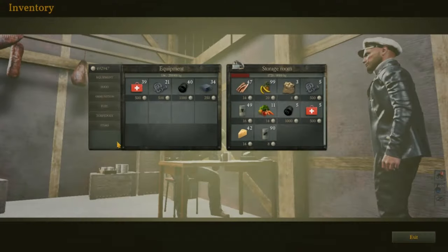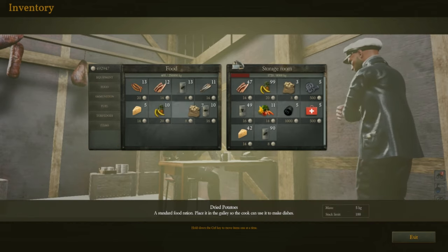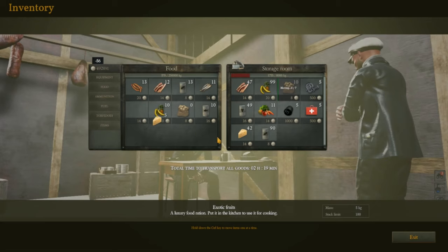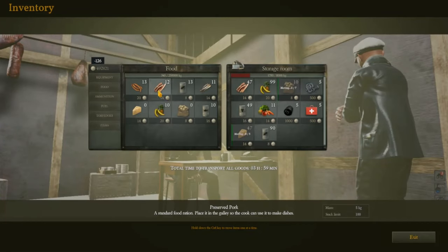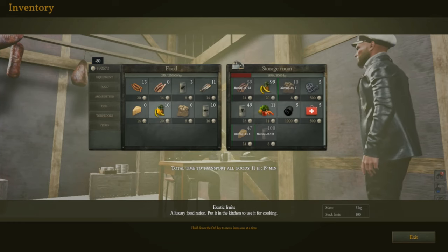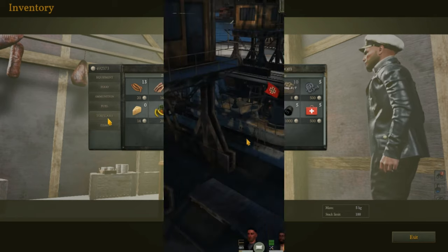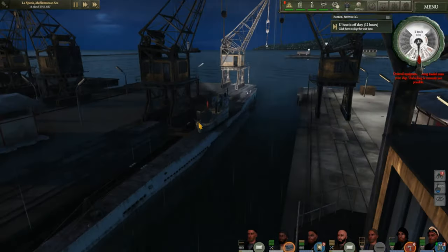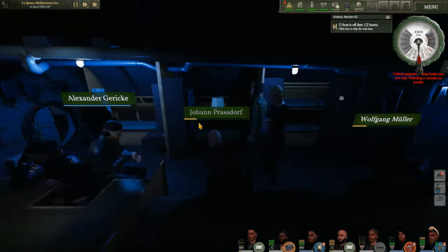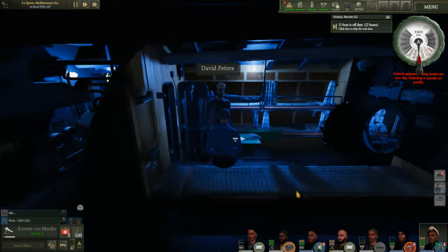Now, how to maximize the amount of food you can bring to your ship. Take all the items from food, move them over to your storage like so, and once you have everything you can, go ahead and zoom in, take your main character, and move them to the galley.